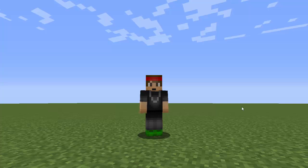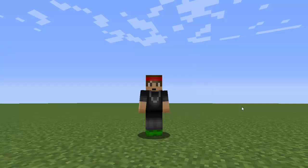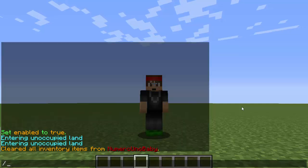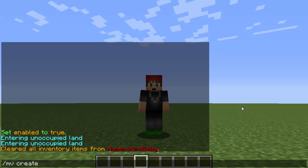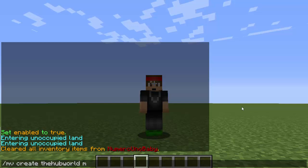Once you have all those plugins installed and dropped in your plugins folder, the next thing you want to do is type the command `/mv create` and then give this new world a name. I'm just going to call it 'hub world' — you can call it anything like 'hub' — and then type 'normal' because we don't want it to be nether or anything like that.